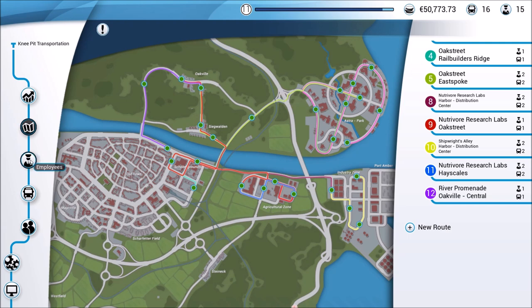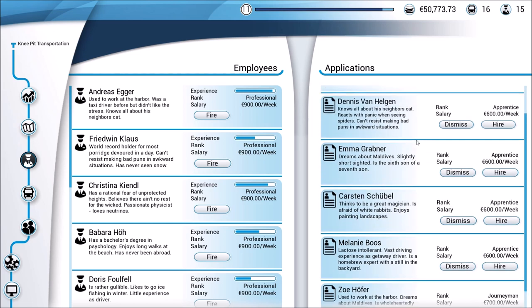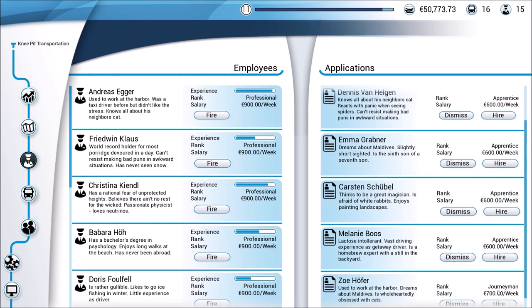Let's start off by talking about our employees. We now have professional employees — in fact, this guy is about to be graduating from the professional level. If you remember back to the very beginning of the series, everybody we had driving for us was an apprentice. Once they graduate from apprentice level, they move up to journeyman.